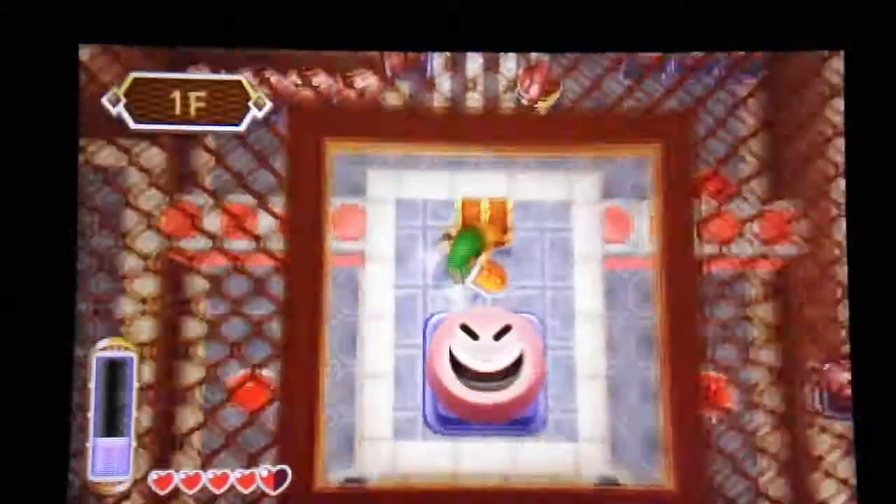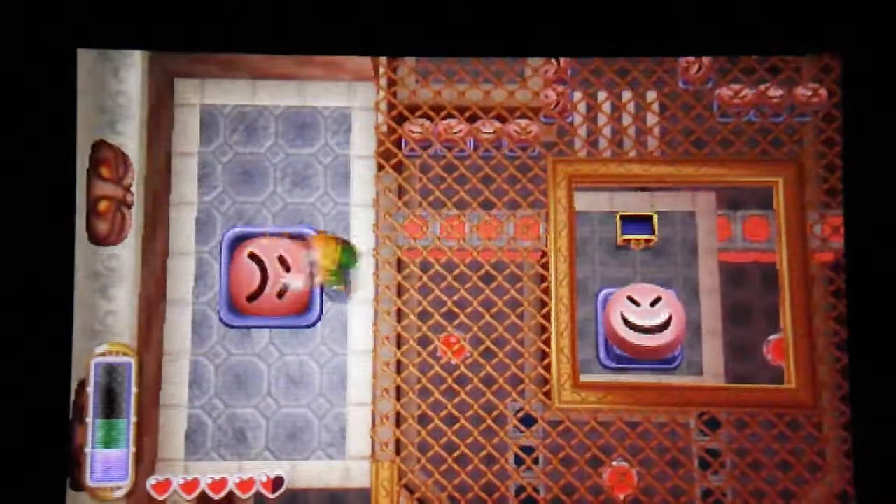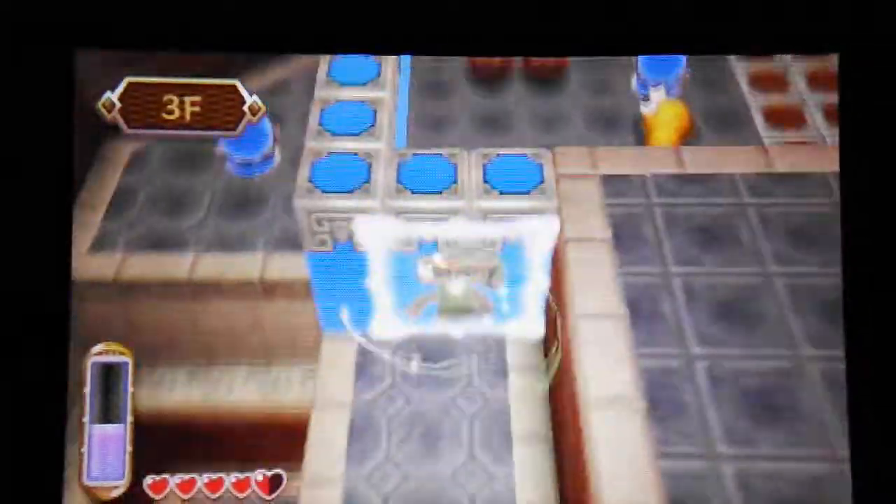And if we hop down here, we can get the compass. So now we can see everything right off the bat. Normally the compass isn't in the first room. But anyway, second floor, and then bam guys, look - we're already up to the third floor now. So this is going to go by pretty quickly.